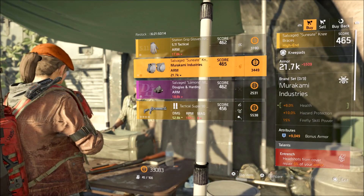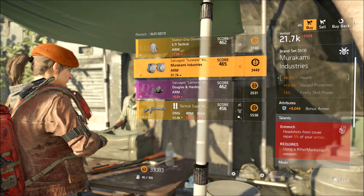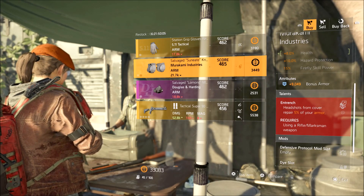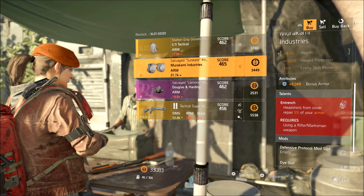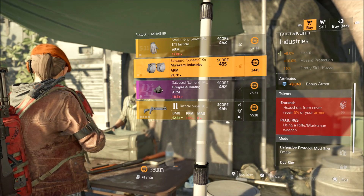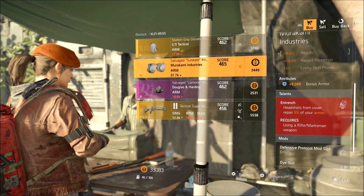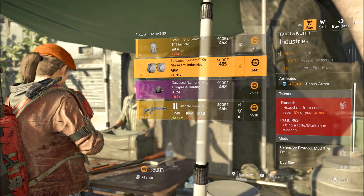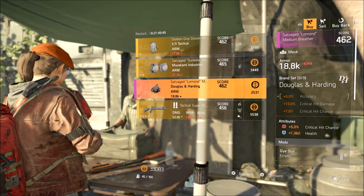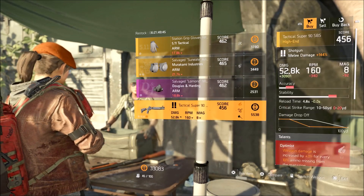We have the Murakami Industries knee pads which give bonus armor. They have Entrenched: headshots from cover repair 5% of your armor. That's actually pretty good — using a rifle or marksman weapon is a requirement, so you can't use an assault rifle. But it's a really good perk if you can actually aim. The Douglas and Harding Mask has critical hit chance and health — again nothing special there.